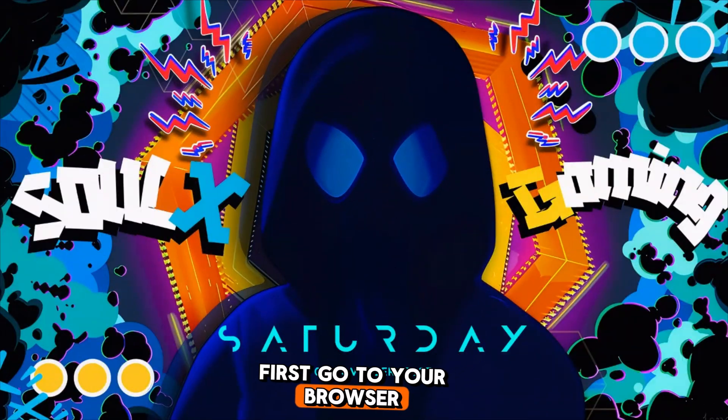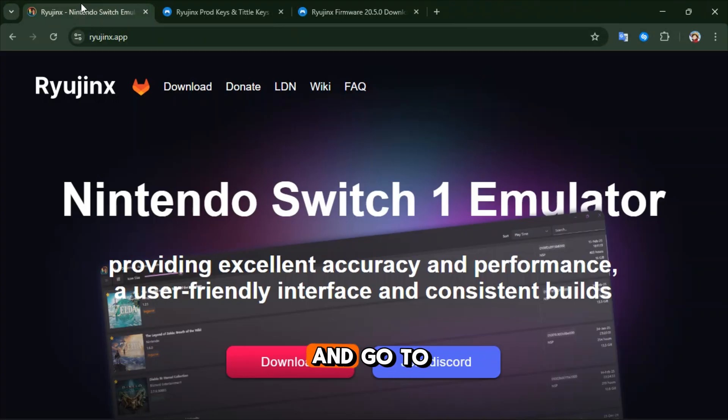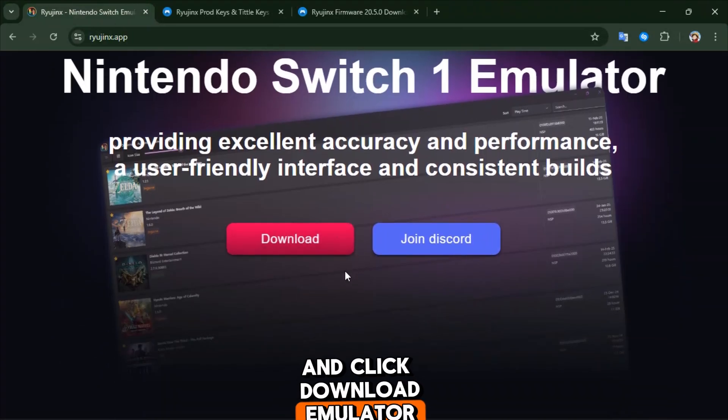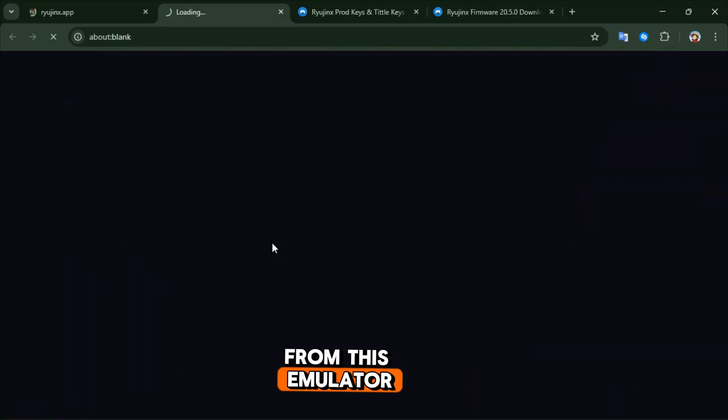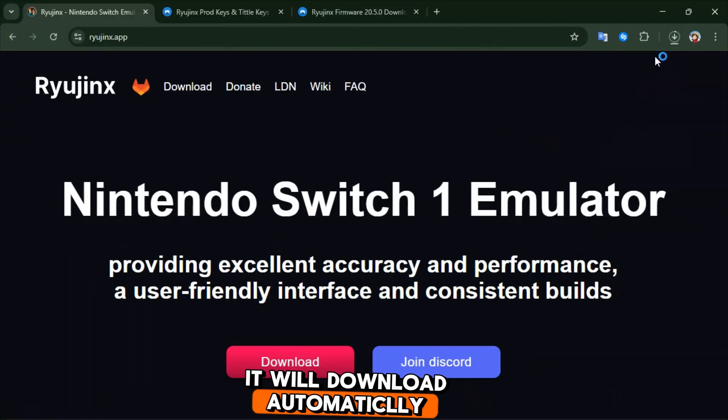First, go to your browser and go to the website — I will put it in the description — and click download emulator. From this emulator we will run the game. It will download automatically.